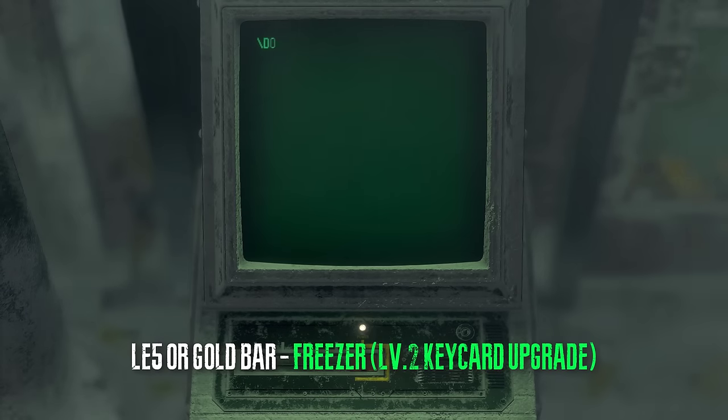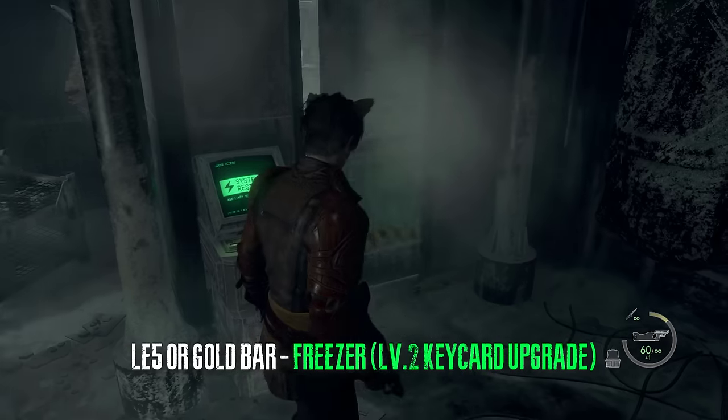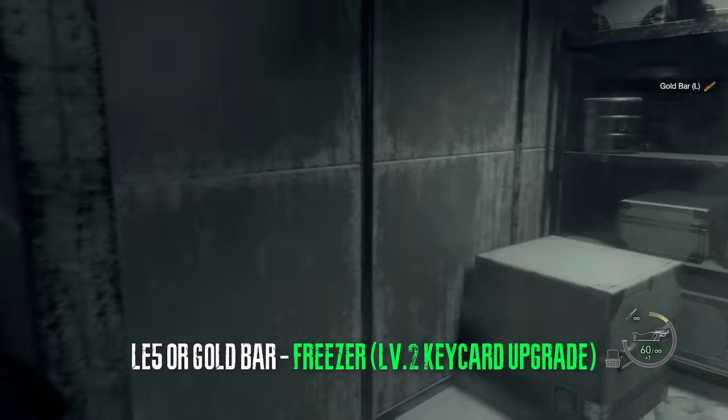In the freezer room where you upgrade your card to level 2 and where you find your second regenerator, complete the puzzle and you can acquire a weapon, or a gold bar if this is your second playthrough.